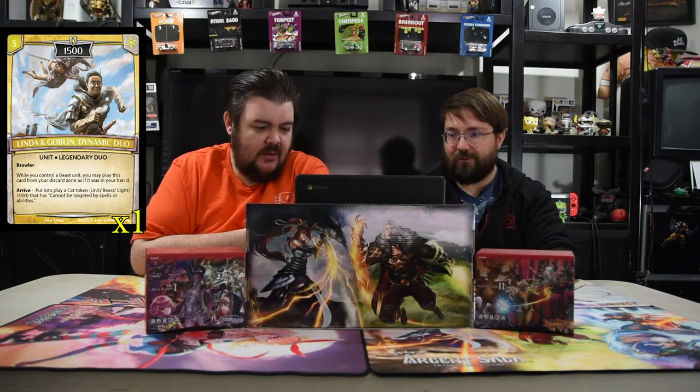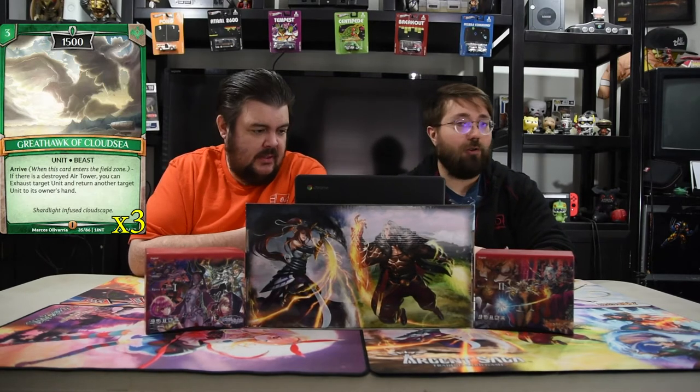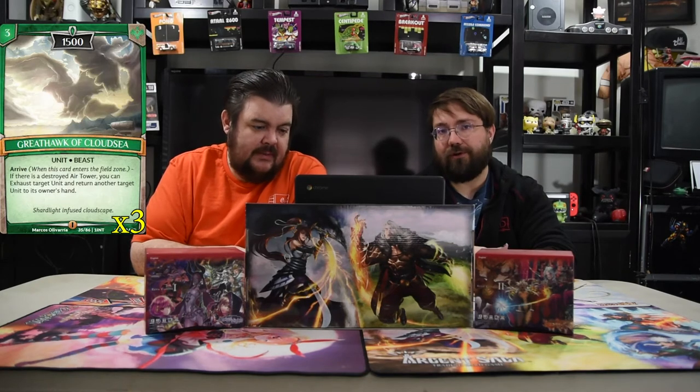Next up is the Great Hawk of Cloud Sea — it's a three-drop 1500 beast. If there is a destroyed air tower, you can exhaust target unit and return another target unit to its owner's hand. This card gets super annoying and is something you have to deal with, just because it gets to bounce things around. With Ravaging Rhinoceros, you can just keep doing it every turn if you want — pretty cute.